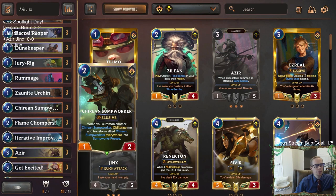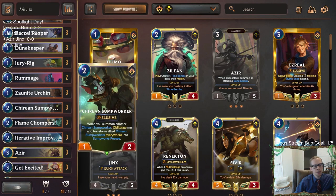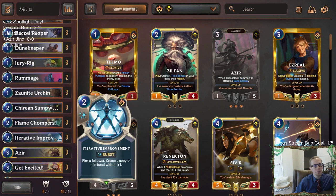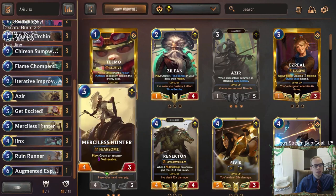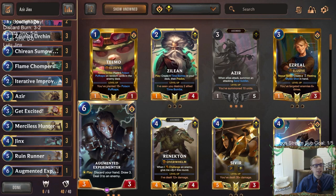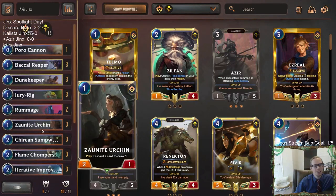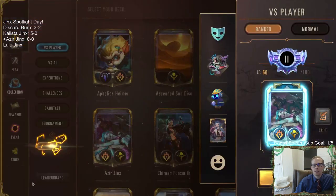We're playing Iterative Improvement and Kirian Sump Worker again — we saw that was very good in our previous deck, so we're going to have that combo in here because it's just a combo that people don't play enough. Iterative Improvement also works on other stuff like Dune Keeper, a bigger Bakai Reaper, Merciless Hunter, Ruin Runner, and even your opponent's cards. We also have one Augmented Experimenter at the top end — Iterative Improvement plus Augmented Experimenter in the late game means you don't run out of cards. Let's get to it — Azir-Jinx, we'll play five games.